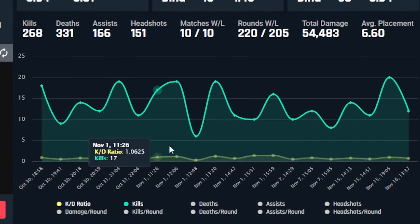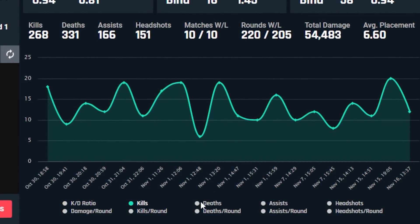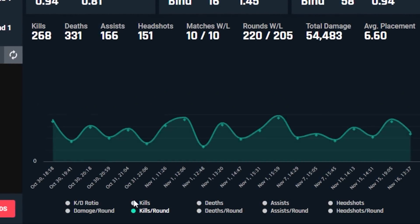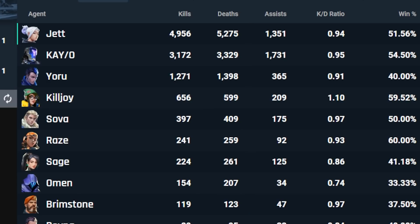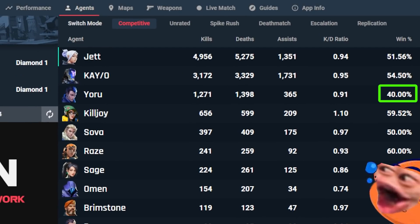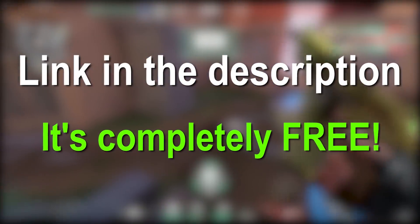A feature I really like is that you can see a lot of information like kills and headshots on a timeline, so you can easily see what period you played good and if you are still improving. Another cool feature is that you can see your stats with every agent — and I realize now that I died over 10,000 times on this account. Also a beautiful 40% win rate with Yoru. Anyway, if you want to see your own stats feel free to download it with the link in the description. It's completely free, so why not check it out.